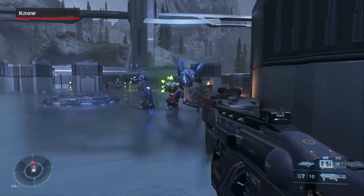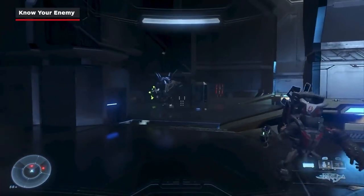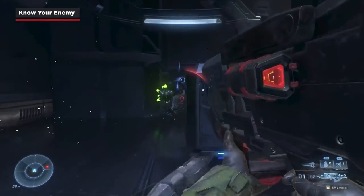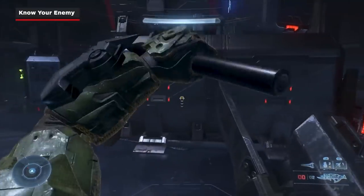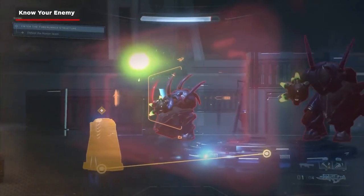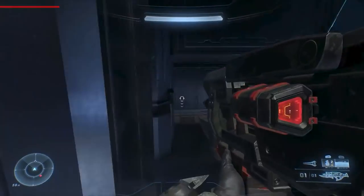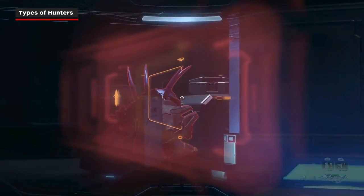As with previous Halo games, Hunters always travel in pairs. While they don't have any energy shields to get through, they are exceptionally strong enemies with plates of armour all over their bodies. Their plasma arm cannon can shoot explosive projectiles similar to the fuel rod from previous games, as well as rapid fire seeking bullets. In Halo Infinite, you'll come across two different kinds of Hunters.